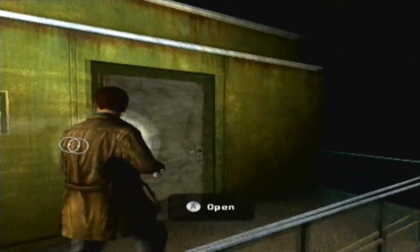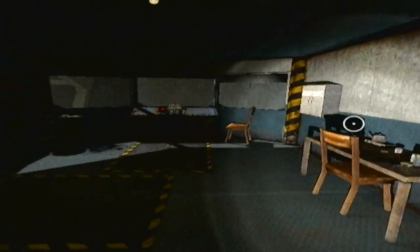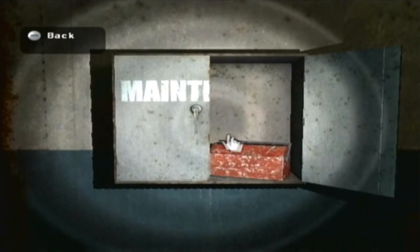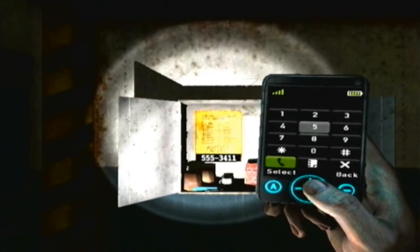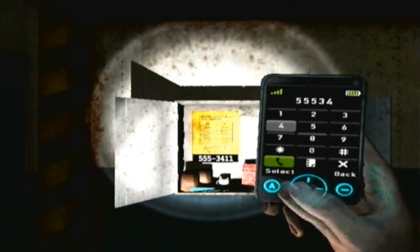Dixon Bridge Control Tower. Oh boy, I didn't expect anything to be in here. Let's see what we got here — maintenance. Anything I can take? No, but we have a phone number. You know what that means. 555-3411.